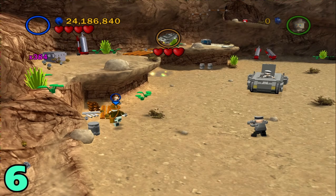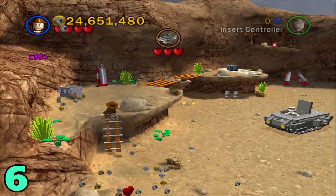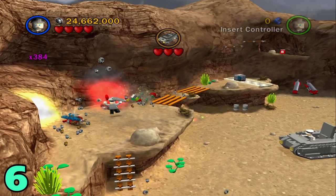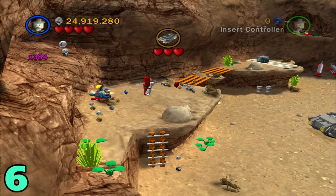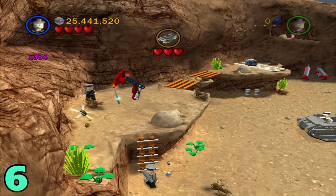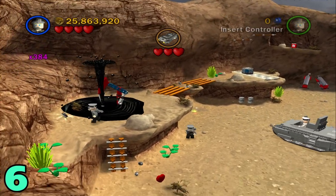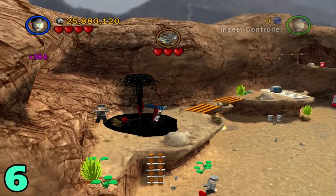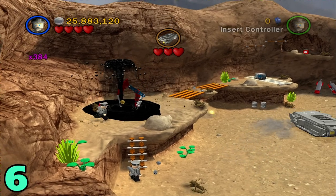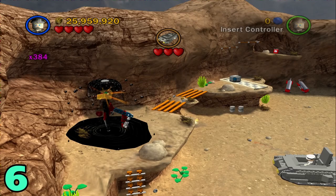Artifact number six will be in this next area where you're fighting this tank. Just build up this ladder and hop on up, then switch to someone with explosives to destroy these two silver objects. Once those are destroyed, build them up — it'll create an oil rig kind of thing. Once that is built up it's gonna start pumping oil. Eventually the artifact should appear near the top, so just wait for it. There it is.